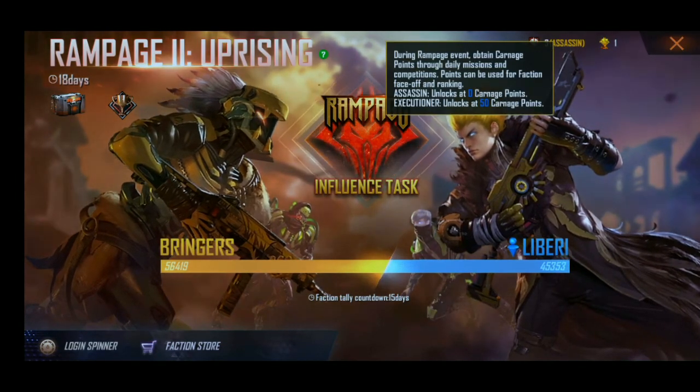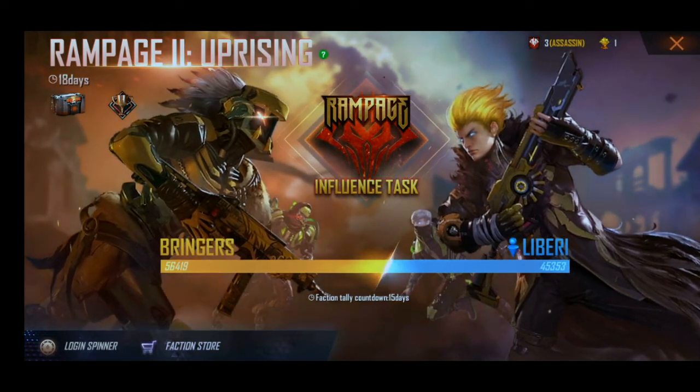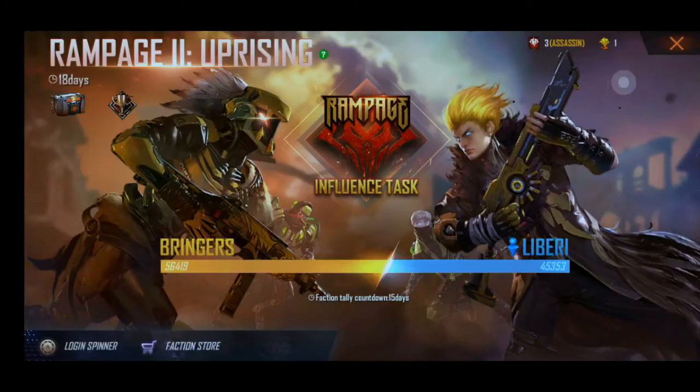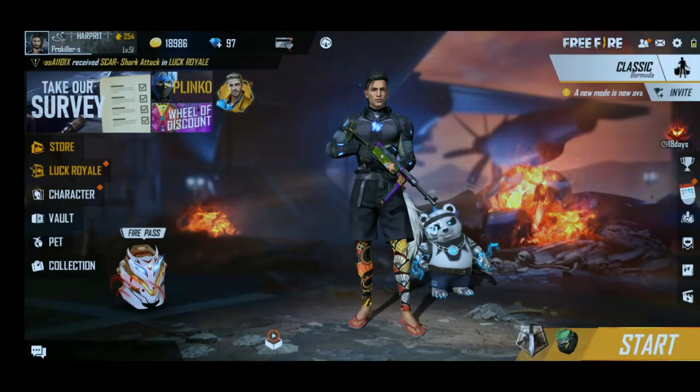After that you can buy the whole bundle. Here we will get login spin, which means lootbox, skin, and amazing rewards. If you win, you will get weapon royal, diamond royal, voucher and incubator — you will get a lot of rewards if you win.